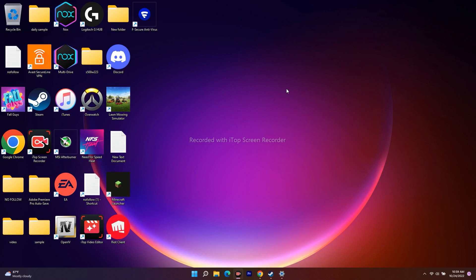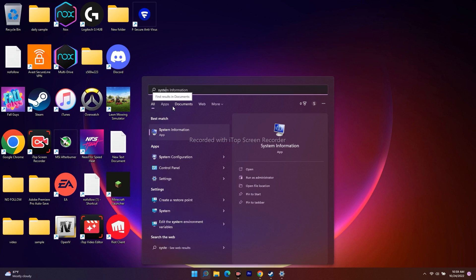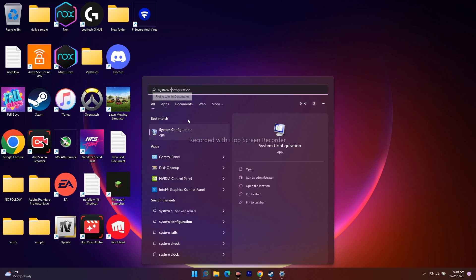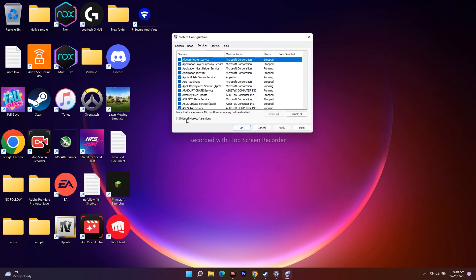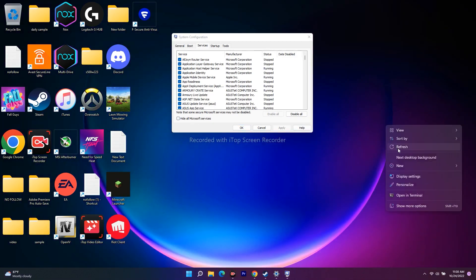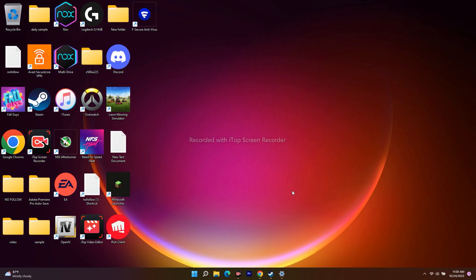The next fix is to perform a clean boot on your system, which has worked for many users. Search for System Configuration and open it. Click on the Services tab, then check 'Hide all Microsoft services.' In some cases this option is already checked — if so, just leave it. If it's not checked, check it, then click 'Disable all.' Once done, try to launch the game — it might be working.